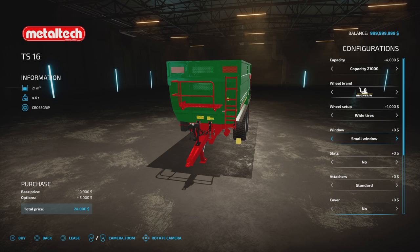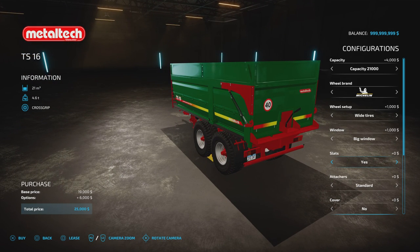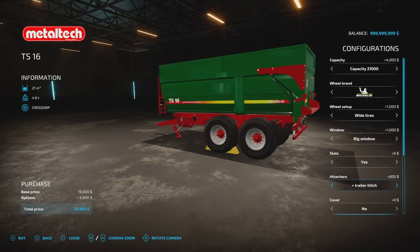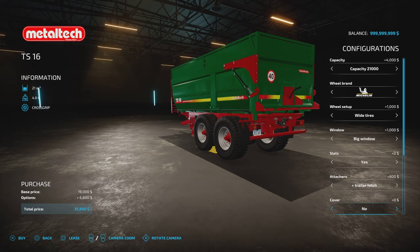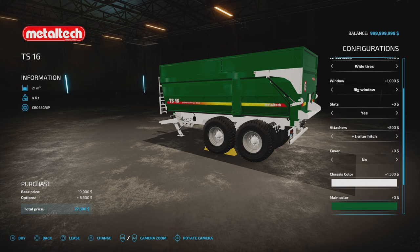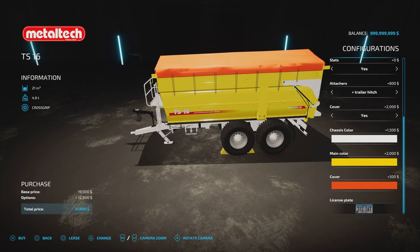You've got attacher options: standard or with a trailer attacher for a pin hitch — it won't attach a ball hitch, so you can't daisy-chain two of these together that way. Cover yes or no, depending on which size you've chosen. Then chassis colour, main colour, cover colour if you have one, and a license plate option. Right next door is the TS16000 — 16 or 21,000 litres, no 26 option. On the 21 you get a cover, but oddly on the 16 the cover option disappears.